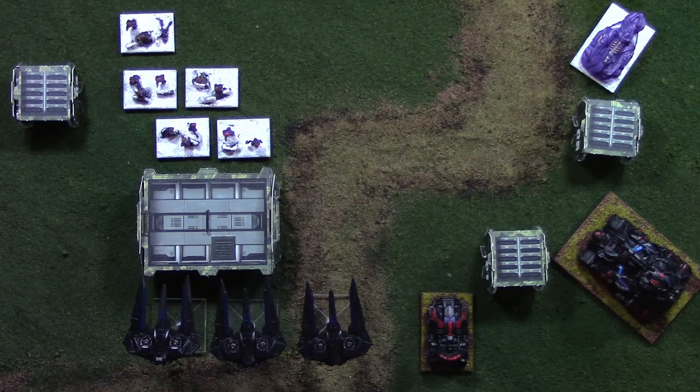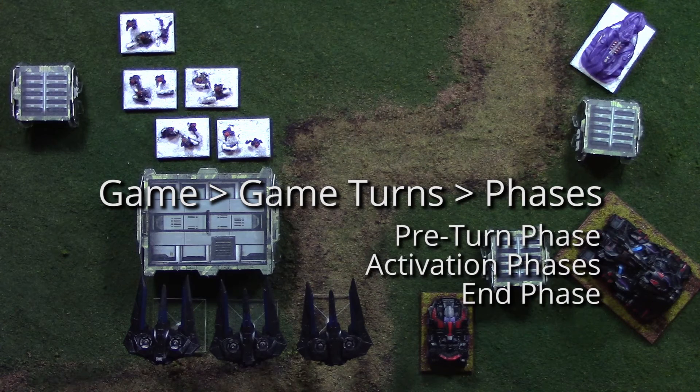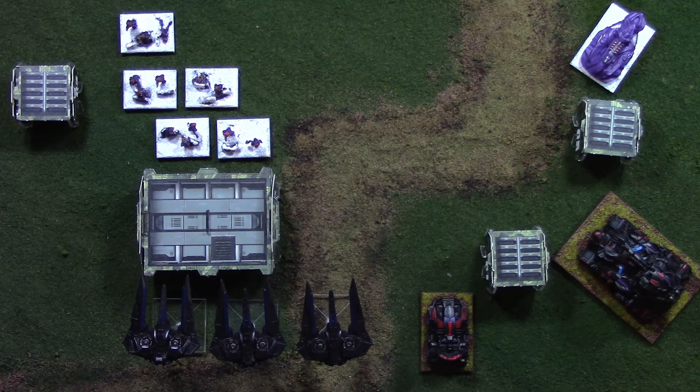So let's have a look at how a game of Planetfall actually breaks down. A game of Planetfall consists of a number of game turns, much like many other war games. These game turns each have a number of phases, which are the pre-turn phase, the activation phase — where you move and shoot with your models — and the end phase, where you check for game end, check for damage due to disorder markers, and do general housekeeping before the next turn happens.